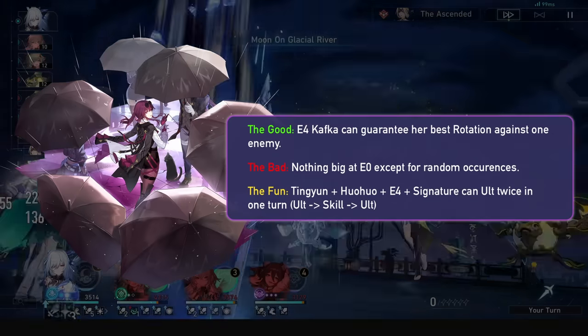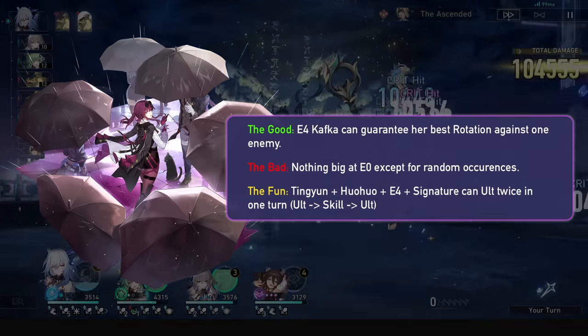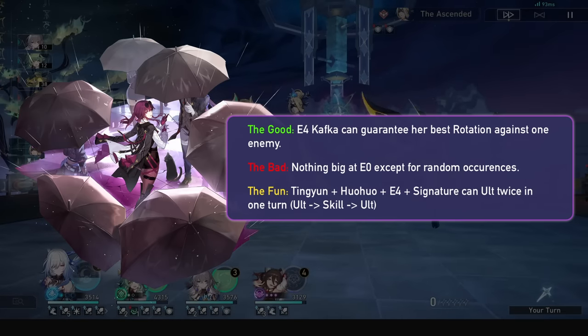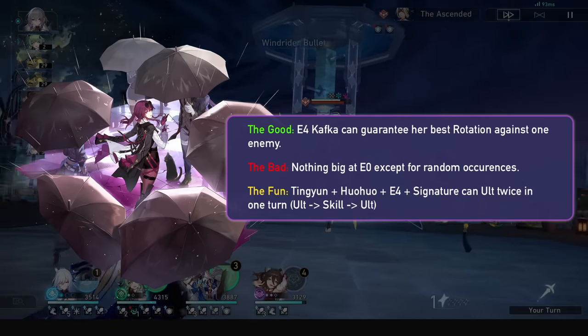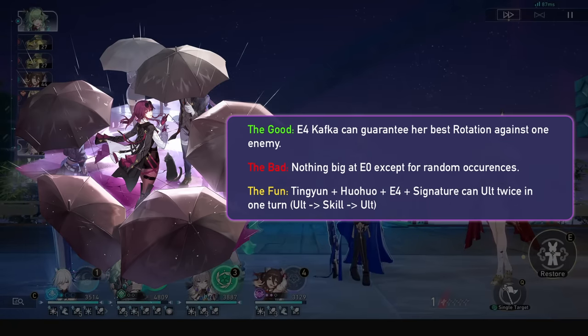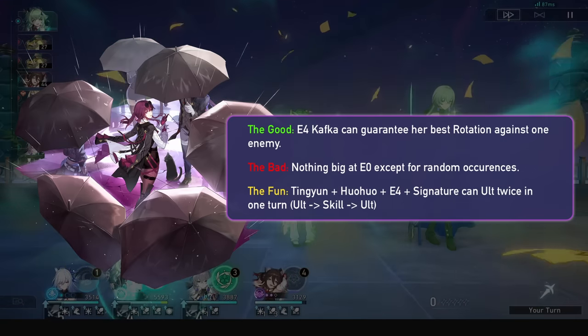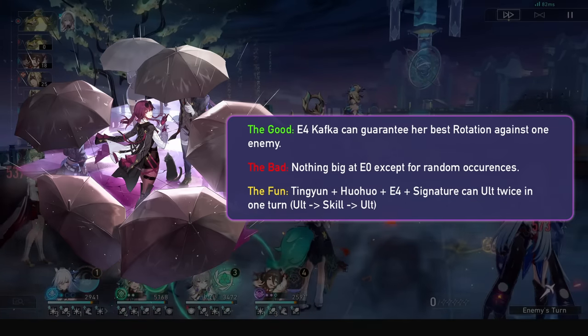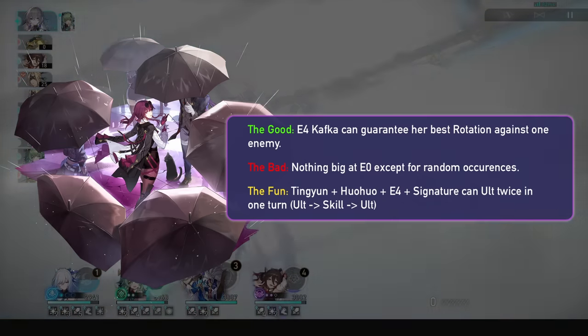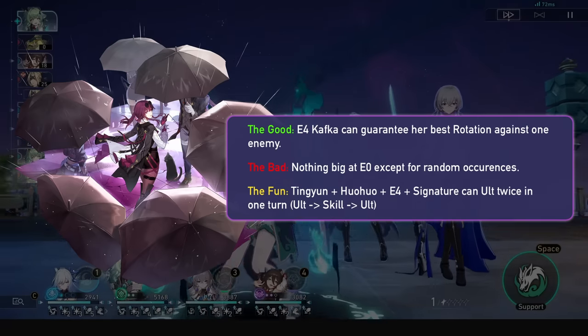Kafka is next up. Hua Hua doesn't provide anything obvious for Kafka at E0, since her rotation is 3 skills 3 talents. She can drop a skill and a talent with Hua Hua with a couple kills though. The real deal is E4, where Hua Hua can enable her 2-turn rotation versus 1 enemy only, and where with Tingyun you can alt twice in 1 turn on Kafka, though this is whale territory.